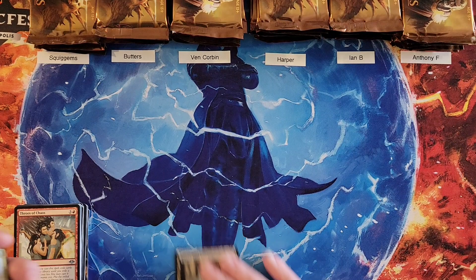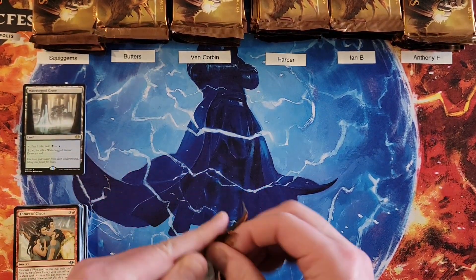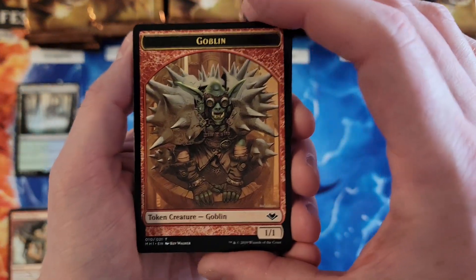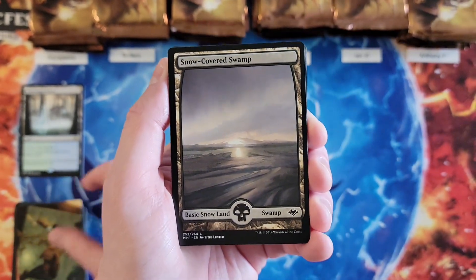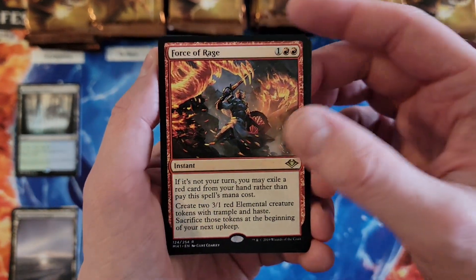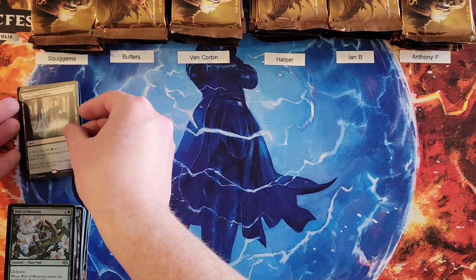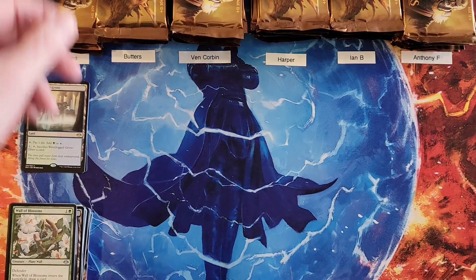Also, this was before the collector box era, so foils — besides looking great in this product, and they do look spectacular — also carry a premium. It's one of the last sets to really have that. Your third pack, Squigs: Force of Rage. So that's our first force of the box, and that is a three. The average casting cost in this set is really low. So Squigs, that is a five in your first three packs.